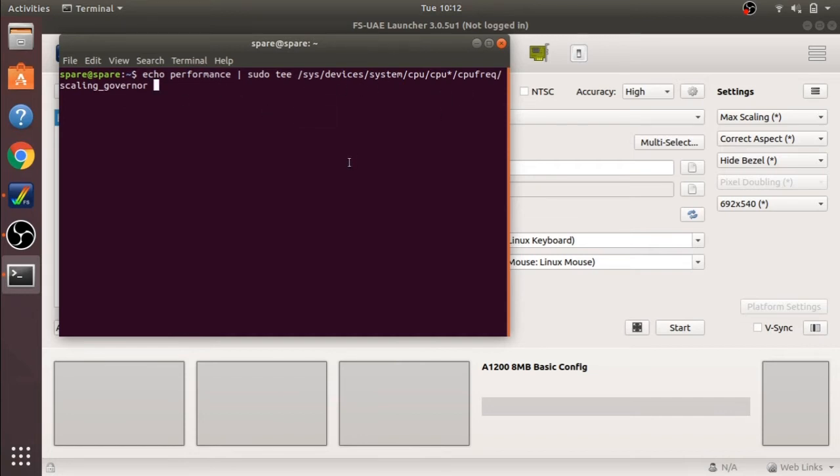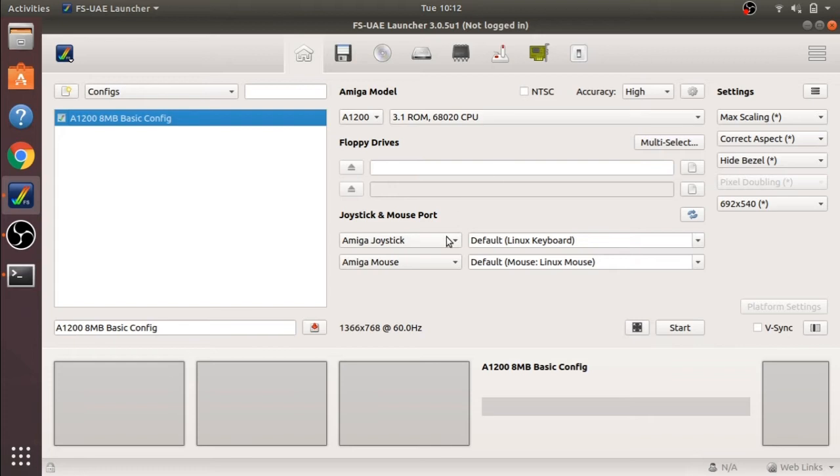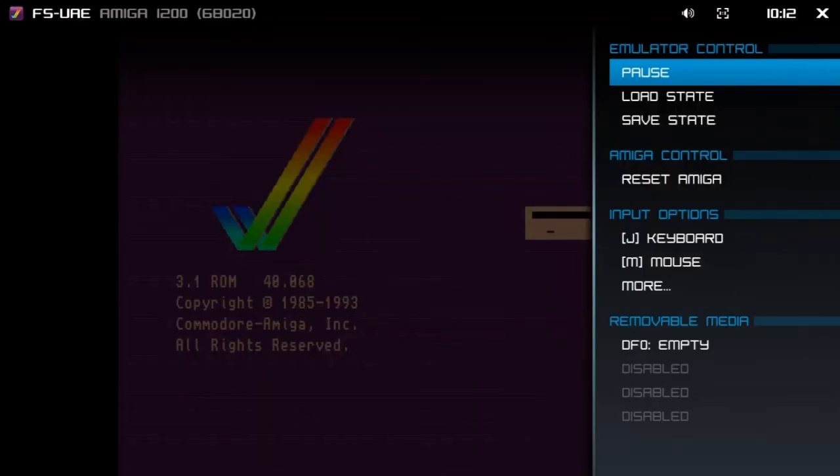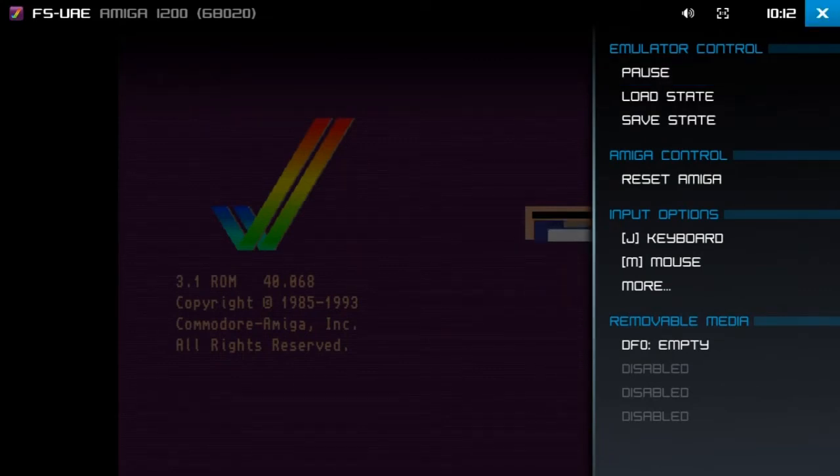We can do this via the terminal with a simple command. If we enter this command — and because it's sudo, we have to elevate our permissions — it puts the CPU into performance mode. You'll notice that when we go back in to start the actual emulation, the message no longer appears. So the CPU is now nice and stable.